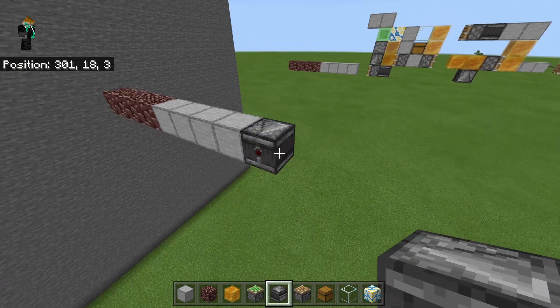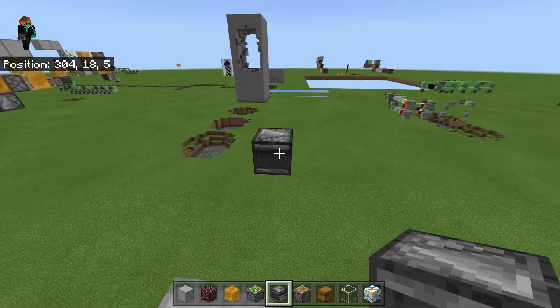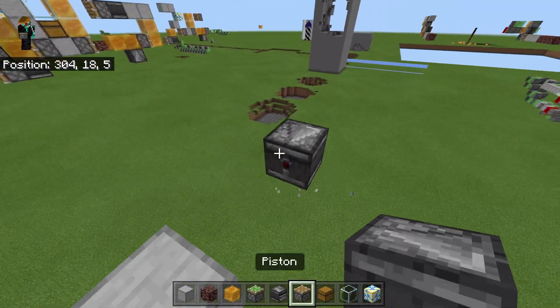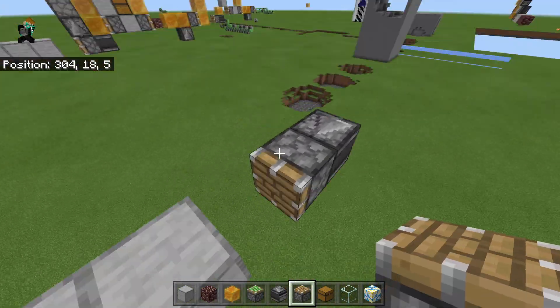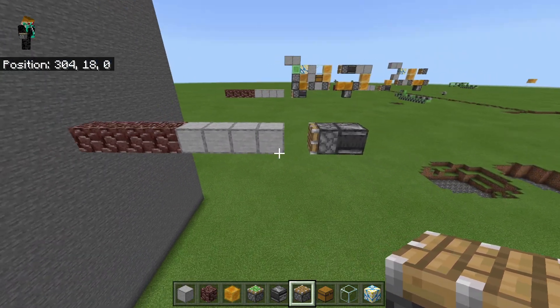Then what you want to do is come out 1, 2, 3 and 4. Then break these 3 observers, then place an observer there facing in that direction, and then a regular piston facing in the direction that you want this thing to go.